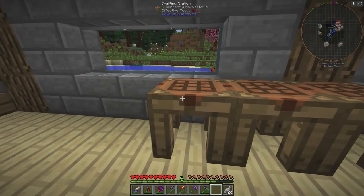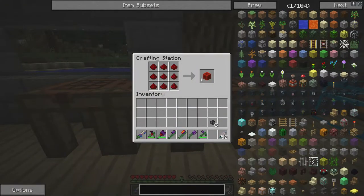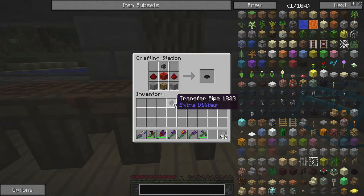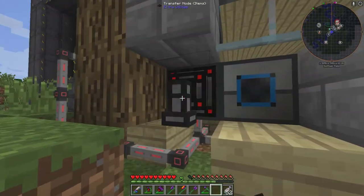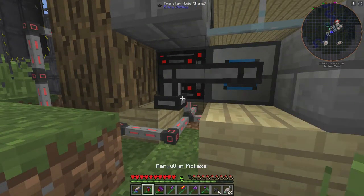To make a node you need transfer pipes — six stone slabs, a piece of glass, and a piece of redstone in the middle — one recipe makes eight transfer pipes. You also need a block of redstone, which is just nine redstone. Then put a redstone block in the middle with one transfer pipe and you have a node. Bring it around here and place it just like that.